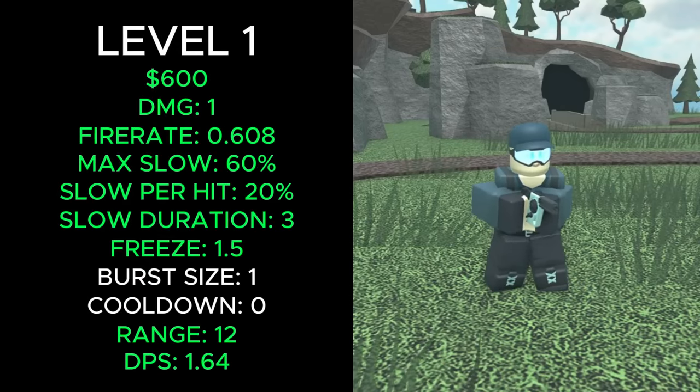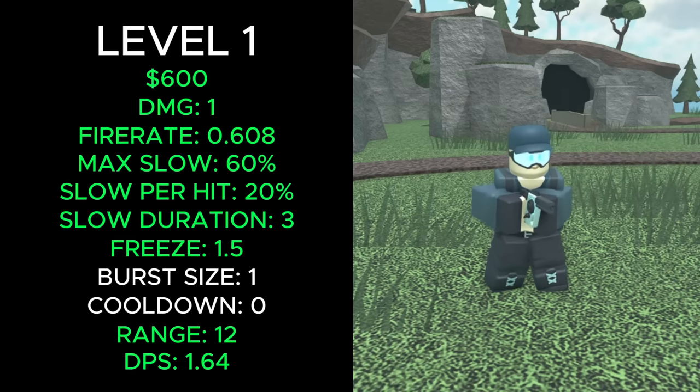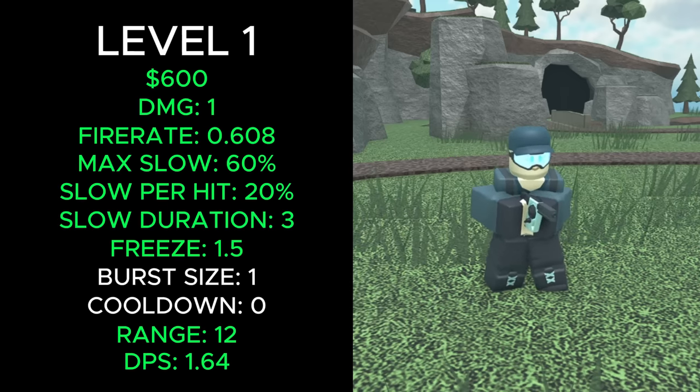It now costs a total of 600 cash, builds 1 damage, has a fire rate of 0.608, a max slowdown of 60%, 20% slowdown per hit. The slow lasts 3 seconds, enemies stay frozen for 1.5 seconds, it shoots in bursts of 1, has a burst cooldown at 0, 12 range and 1.64 DPS.